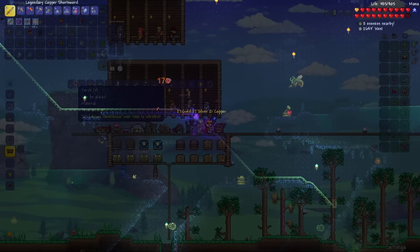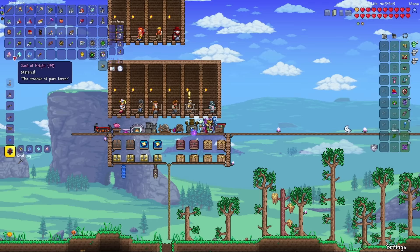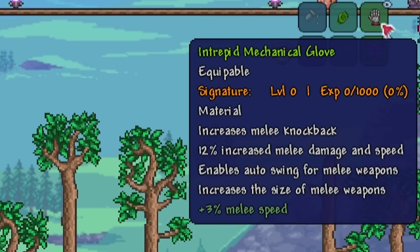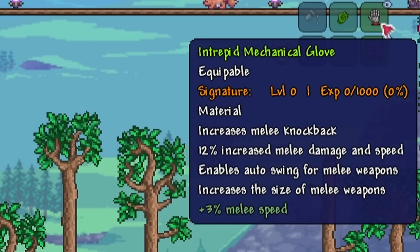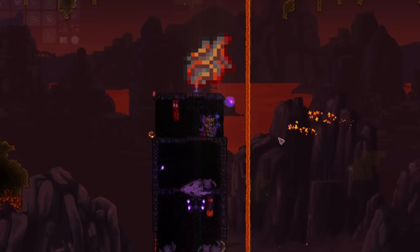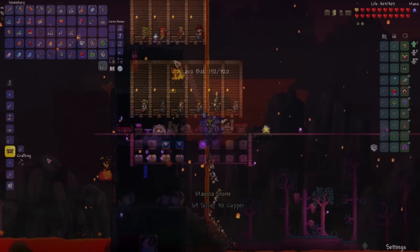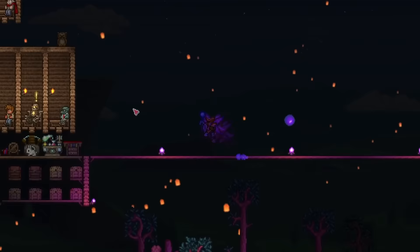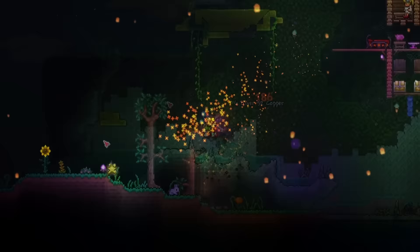There's the Titan Glove! Let's combine the Feral Claws with the Titan Glove to make the Power Glove, then the Warrior's Emblem with souls from the mechanical bosses into the Avenger Emblem, and with these two into the Mechanical Glove. This is such a good accessory since it improves pretty much all the stats of melee weapons except critical strike chance. To fully upgrade it, I'm going to go down to hell and try to get my hands on the Magma Stone. There's the Magma Stone — and now I can make the Fire Gauntlet. Now I'm able to set enemies on fire!